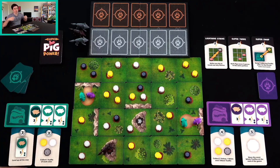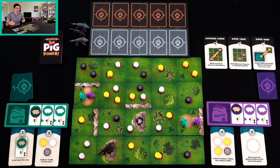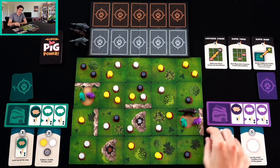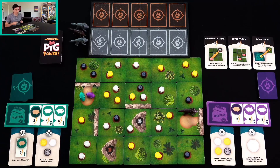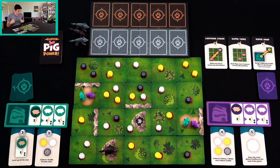So we are going to be moving around, collecting Truffles, and then programming the wolf's movement in order to try to trap the other players. Because if we can get a wolf into the same space as a pig, these pigs get knocked out of the forest. And we only have two of them, so if both of them come out, there are some consequences for that. But even just losing one is an issue.